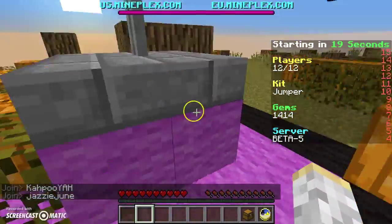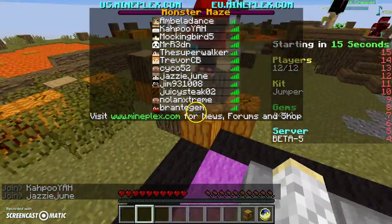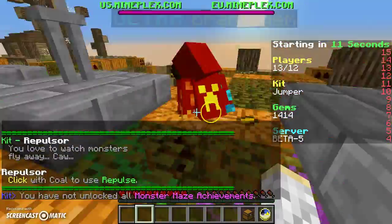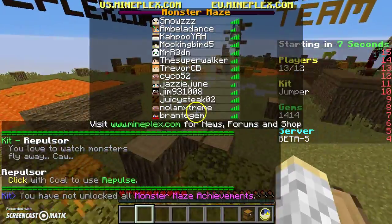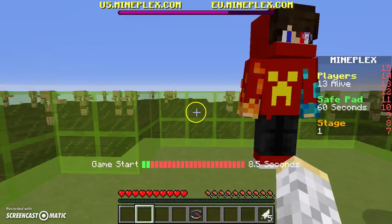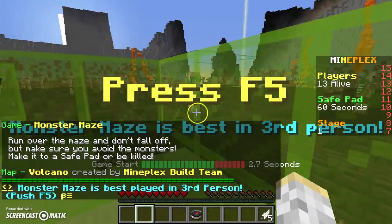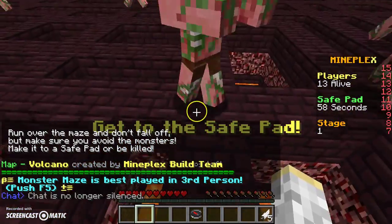I have no idea if that applies to me, probably not though, because it says 'enemies.' Then there's one that says 'you love to watch monsters fly away — right-click with quarter to use your pulse.' I'm pretty sure that's something like what monsters do to you, but reversed — you don't have to touch them, you just activate it and they fly into the air, which is really good.